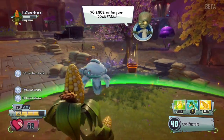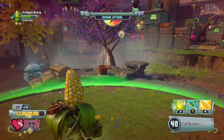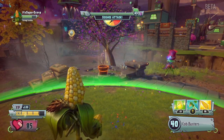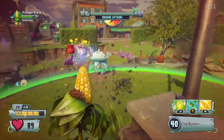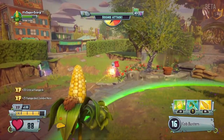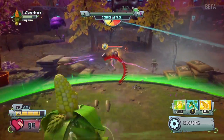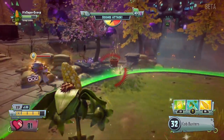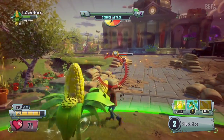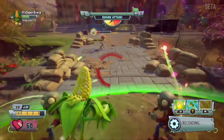Now he's sending out his scientists. I'm being shot by fish guns — they're gross. When you get reinforcements they help you until they die, so make sure they don't die if you want to win.